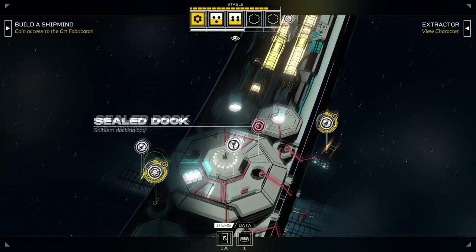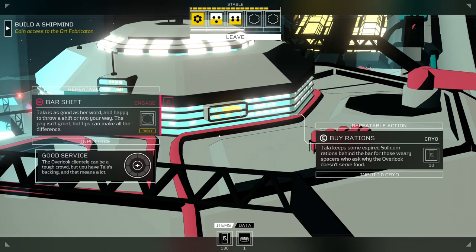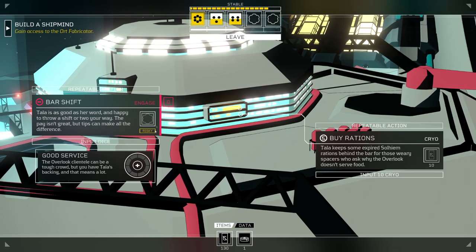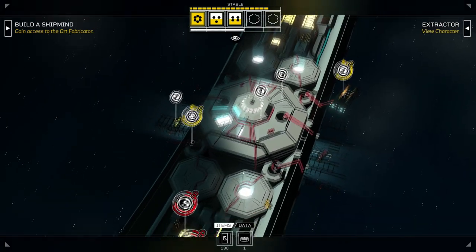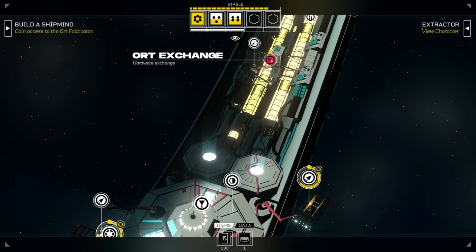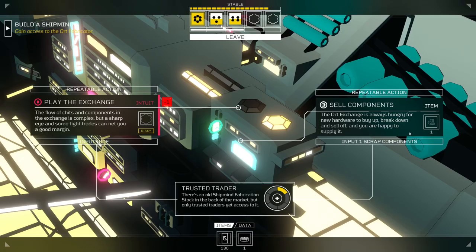This isn't ideal. Bar shift: Tala is as good as her word and happy to throw a shift or two my way. The pay isn't great, but tips can make all the difference. It uses engage. Maybe that's what I start working on with my sixes, because working the exchange just doesn't feel super worth my time — but neither does the bar shift, to be fair.